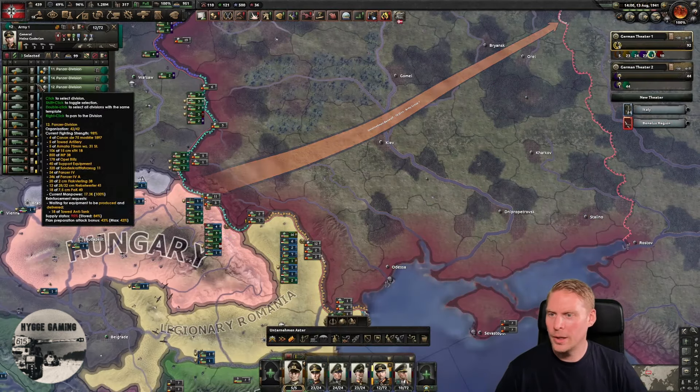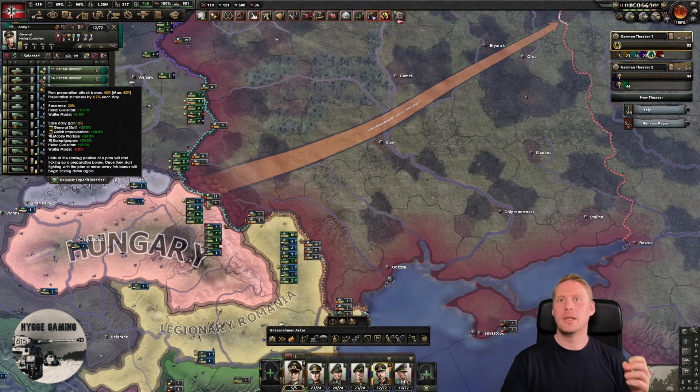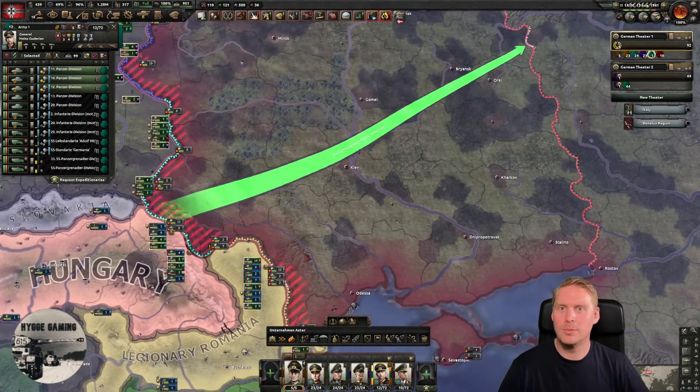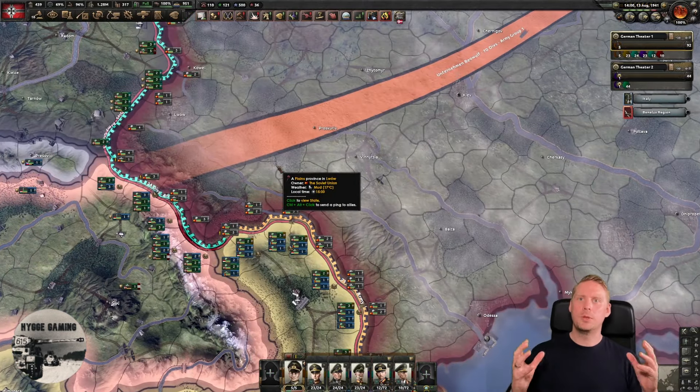That will give us even more bonuses together with the planning bonus I've built up. The 43 extra planning bonus will be really good, and as soon as I stop I will start building planning again. We don't need the front line because I used the planning bonus exploit, which is really, really good.